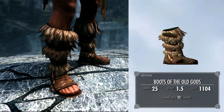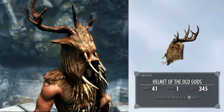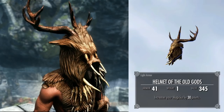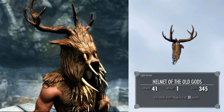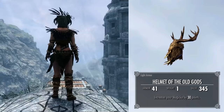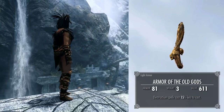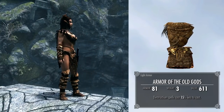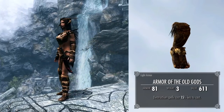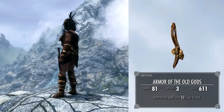Thirdly, things start to get a little bit strange, but this is the mage part of the armor set. We have the Helmet of the Old Gods, which gives you another 30 points of magicka, which is really nice, along with the actual armor rating it has. Fourthly, we have the Armor of the Old Gods chest piece, which gives you a 15% magicka cost reduction when you're casting destruction spells.